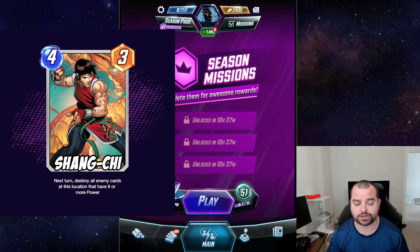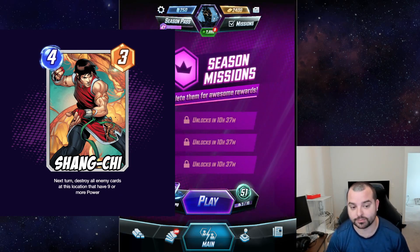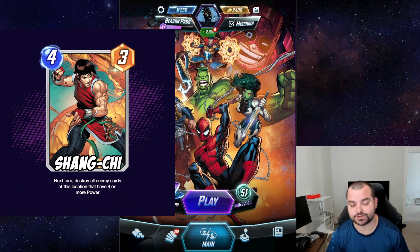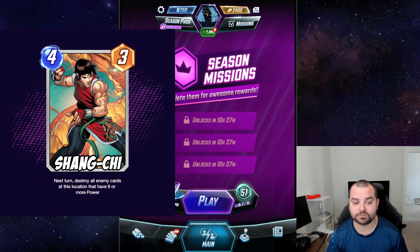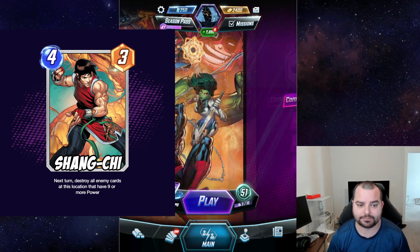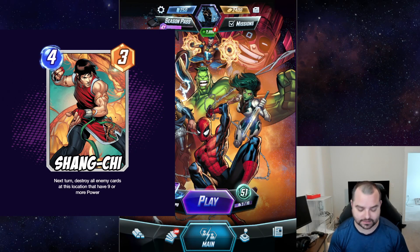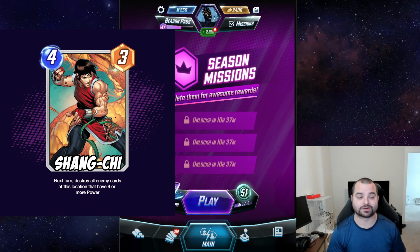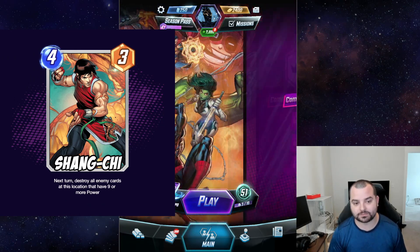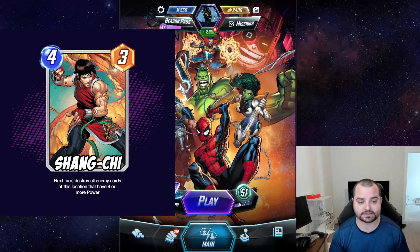The better option would put Shang-Chi on a timer — kind of make him charge up his ability. So you'd play him and it would say: 'Next turn, destroy all enemy cards at this location with nine or more power.' Even if your opponent played a Cosmo next turn, Shang-Chi's ability had already triggered so it won't stop it. The only things you could do would be moving your cards out of the way or dropping Armor to protect them. At least you get a turn of head start against Shang-Chi. I played around with other options but couldn't find a sweet spot — partly because a lot of these tech cards aren't even necessary in the current meta as other balance changes would also be needed.